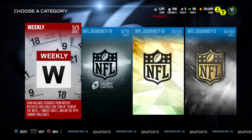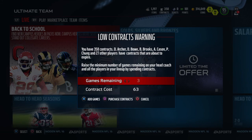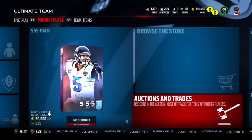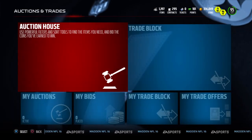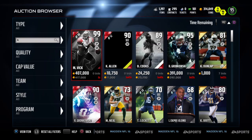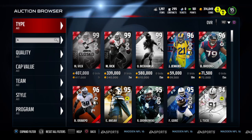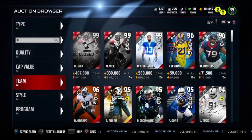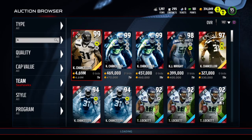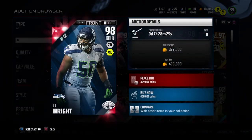We got a 98 overall KJ Wright, new to the Final Edition. We're going to see if this guy's available on the auction block - I didn't see him last time. Let's go to the Seahawks and see what we can find. Nope... oh, there he is! KJ Wright, 400k - I almost have enough to get this guy straight out.